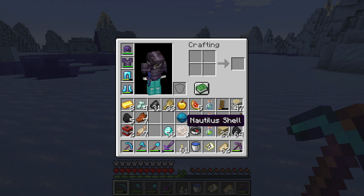I got three nautilus shells, all from killing drowned zombies holding them.